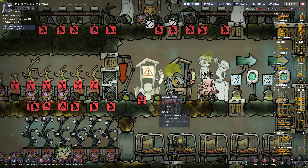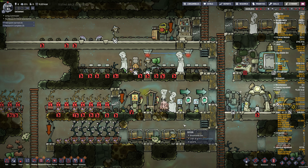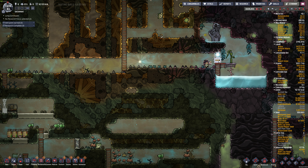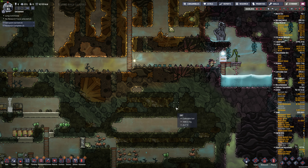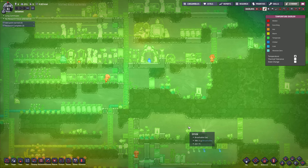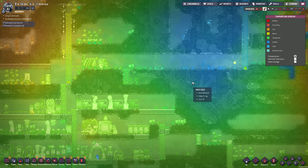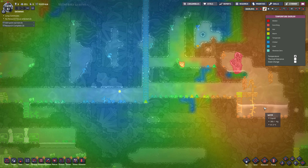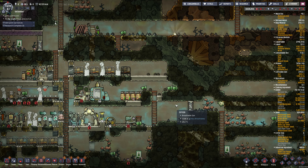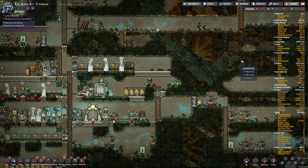We're down to two toilets again - yikes. Do I have enough water to make a bathroom? There goes the ice. I'm a little bit worried about the heat being produced from the whole bathroom setup. So maybe I'll do it off to the side where it's not going to cook the base. Or I could do it up in this cold area, really close to the water, and then they can come over here to go to the bathroom. That could work.